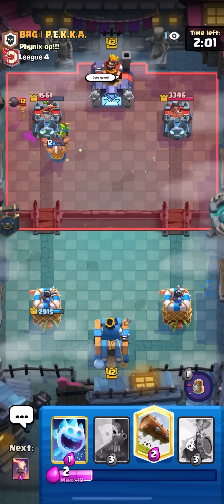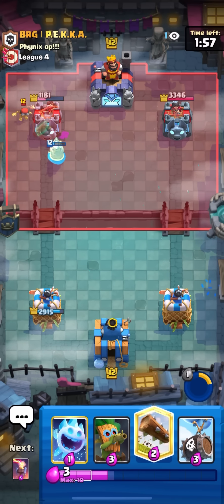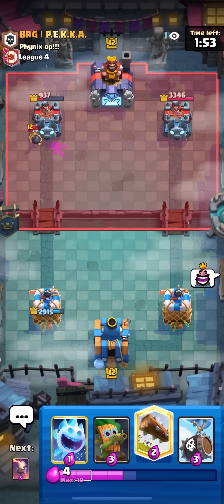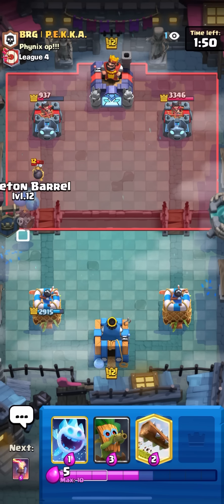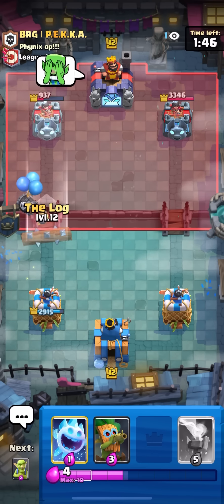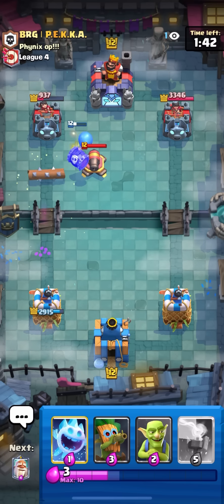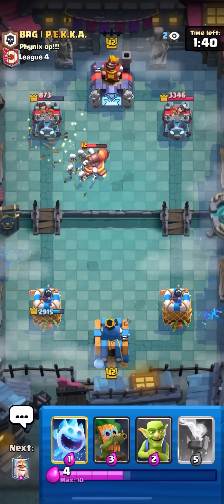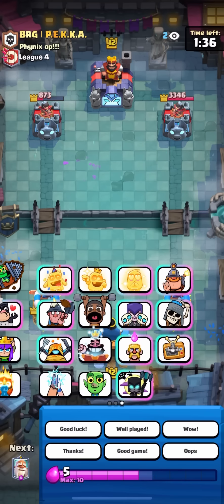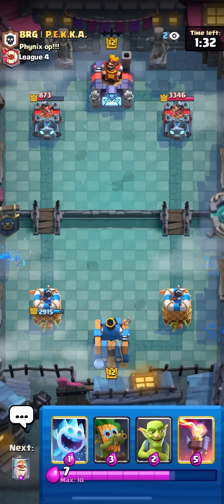He goes log, so I'm just going to goblin barrel — he doesn't have enough for fireball, he's going to take a lot of damage. Popping the ability too, which shoves the bomber's bomb back to his own tower. The bomber was hitting it but since it was on the tower, the monk just threw it back and he was splashing his own tower. I tried prediction-logging the e-spirit but he went for cannon. Looking really good for me though — as long as I don't choke I should win this game.